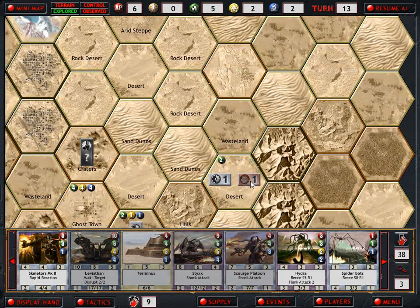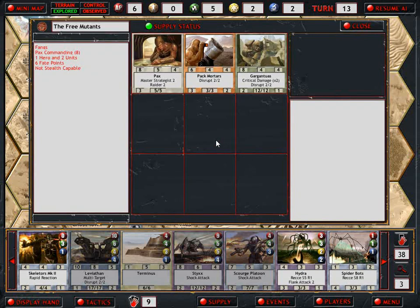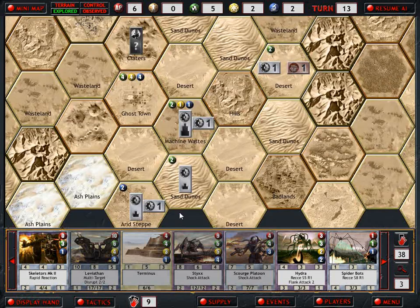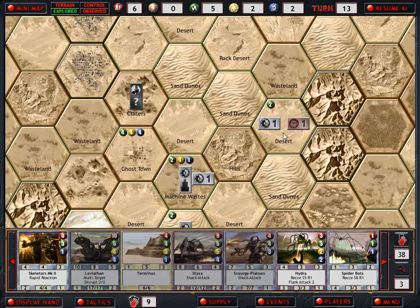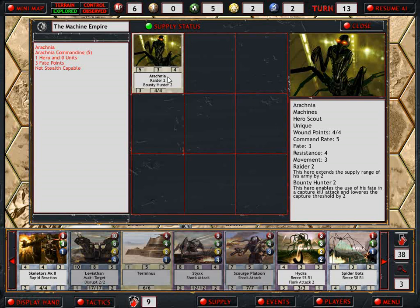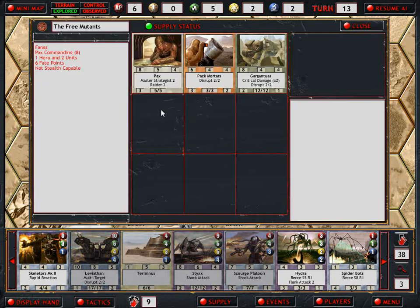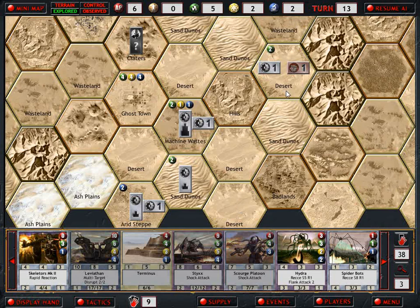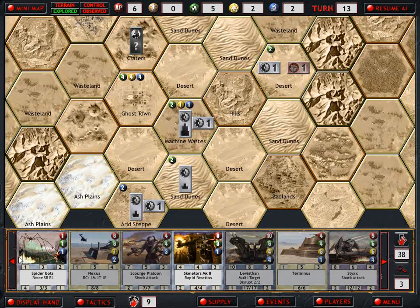Uh oh. The Gargantuous. Oh fuck. Maybe I'll want this Hydra down there after all. I don't know how I end up getting these people to bounty hunt. Well, we better put down the Skeletors.